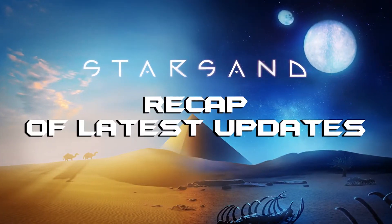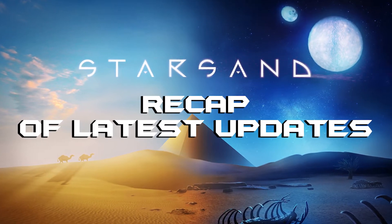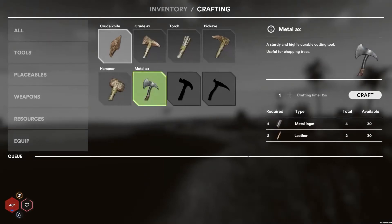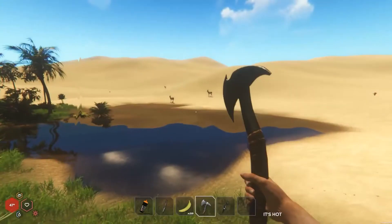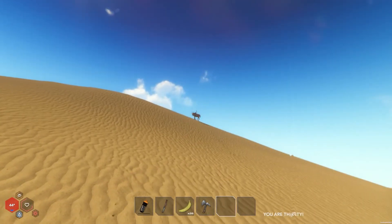For the beginning, let's look back at our first update of the year, which brought us some new cool exploration tools within the January update. New metal tools were added which are way more durable than the common ones. As soon as you find their blueprints you are able to craft them. The new metal tools are axe, pickaxe, spear, and hammer.